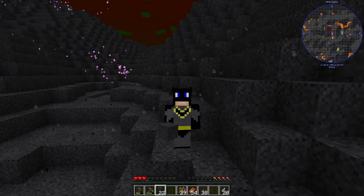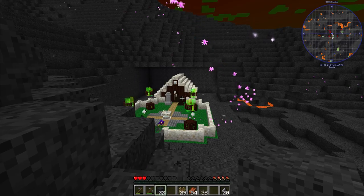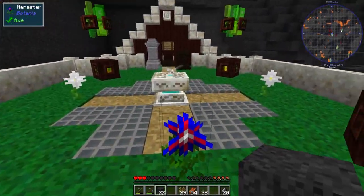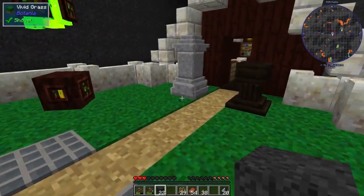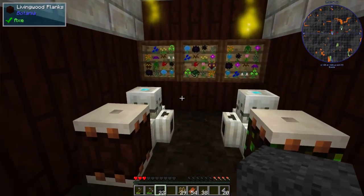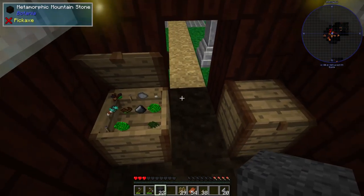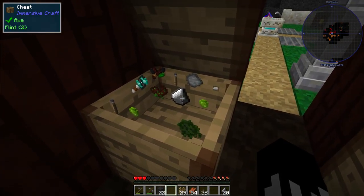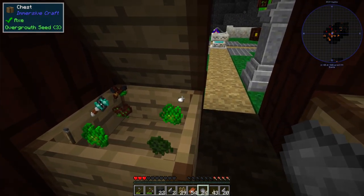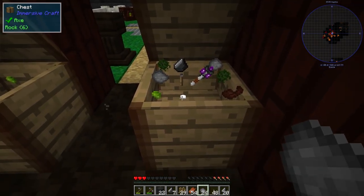I wanted to show you something I found when searching for more materials - I stumbled upon a small cottage or house. This looks more like Botania style. You have some man-spreaders, some pure daisies, and a whetstone. There are some drums and the flowers themselves. We may need to come back and check it out, but let's take some resources for now. We aren't going to explore Botania just yet.